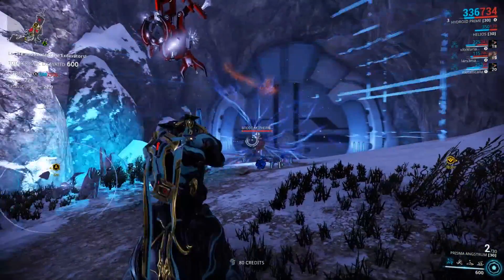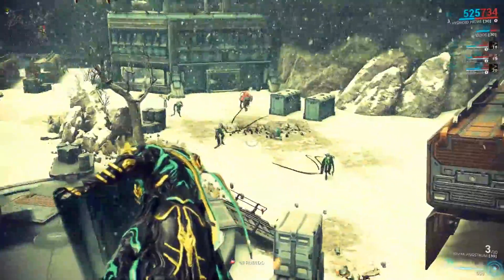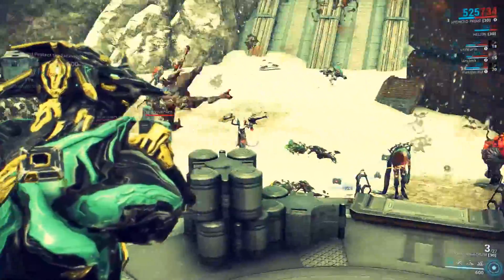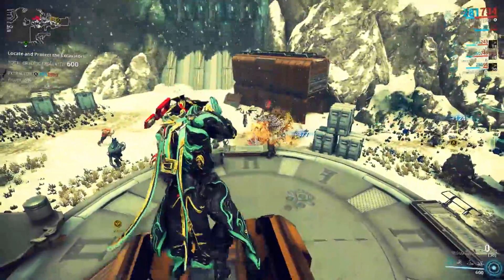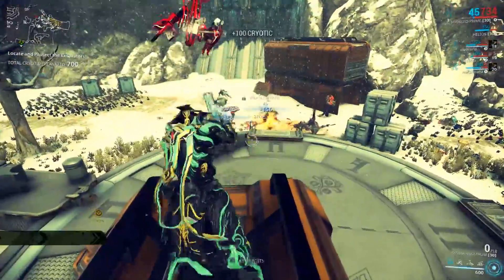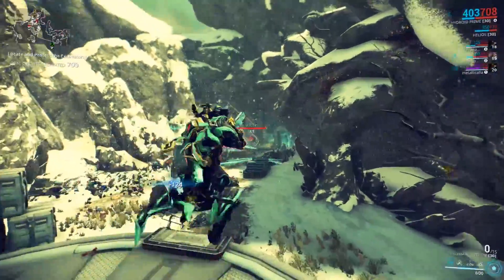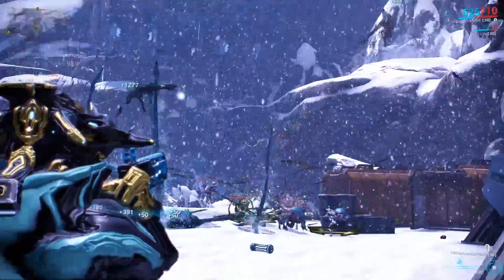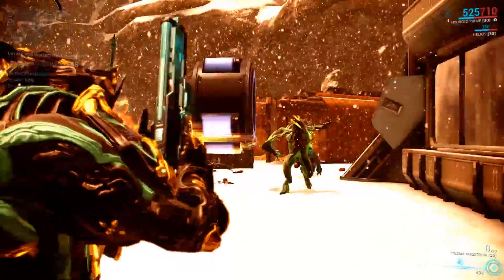We have a mission here and a lot of infested enemies coming my way. We have the Prisma Angstrum to kill them all. Look at that — it is working greatly. They are above level 40, maybe level 50 — they will keep getting stronger, but it doesn't matter because all these explosions do so much damage. And of course, don't forget the corrosive damage, which is great against infested.